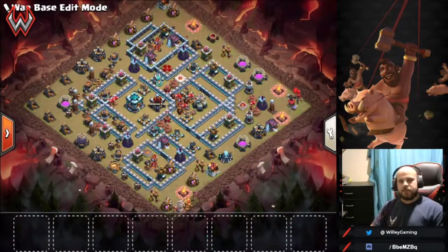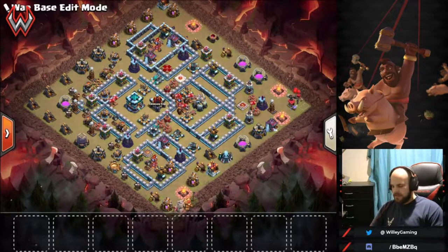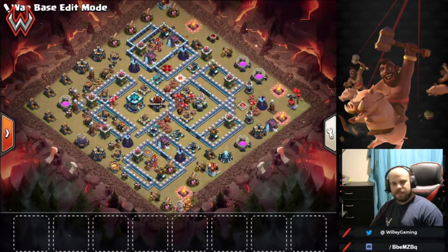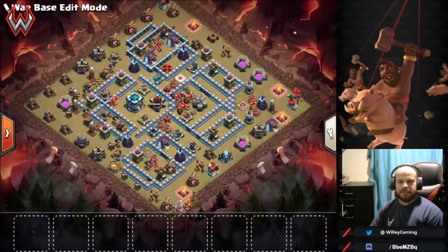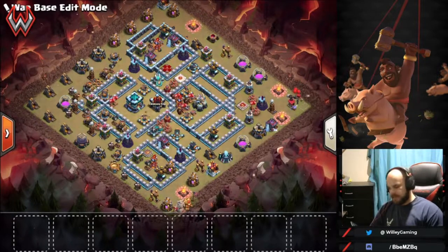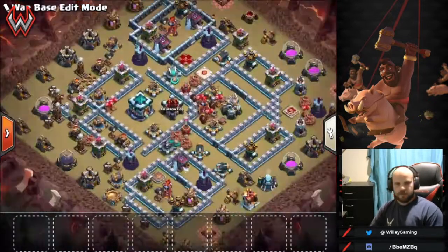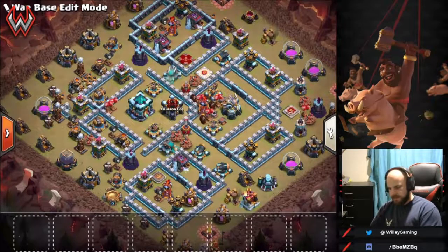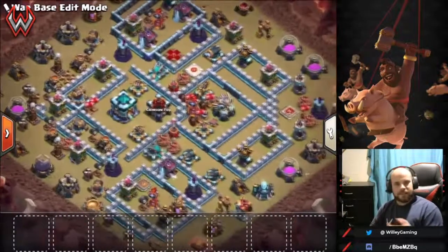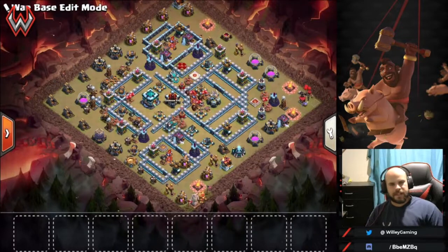This is the third and final base. I did not build this one — it's a base we saw somebody running in WHF. We hit this base five or six times repeatedly and did not triple it. By the looks of it, it seems like a fairly easy base — it's symmetrical, has all ground X-Bows, and the infernos are off on islands. It looks easy on the face of it, but it's actually very deceptive.